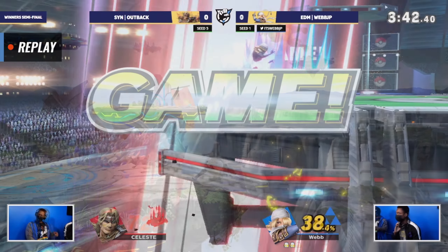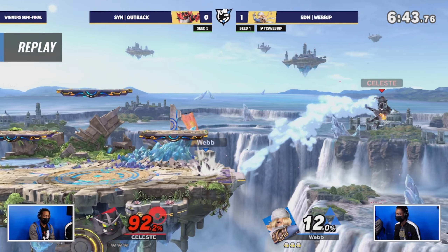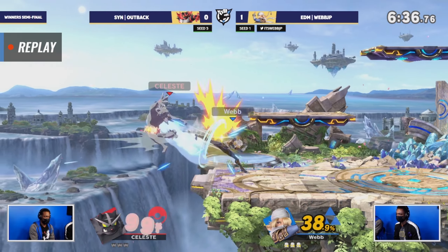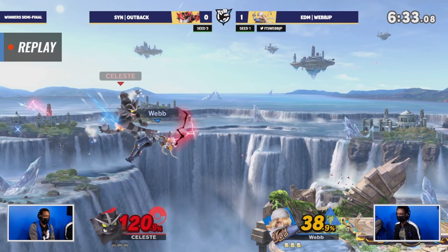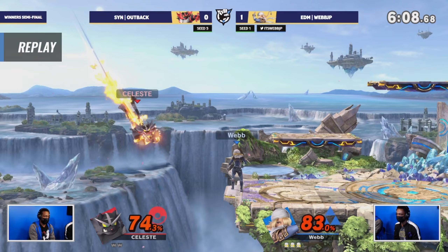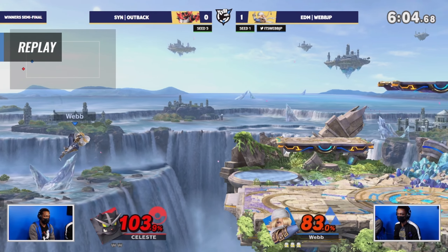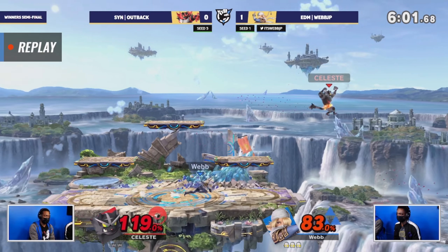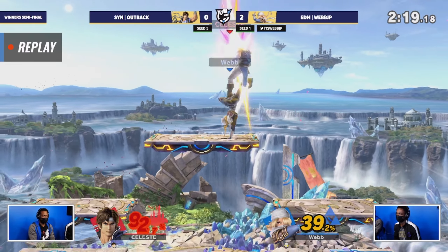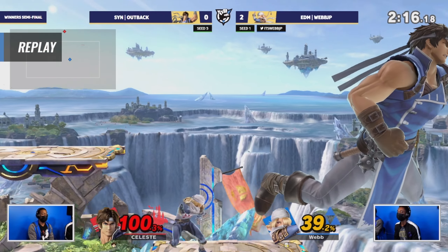I love watching when a pilot of a character just shows why a matchup is a plus-two. Credit to Outback for keeping it as close as he did — it really shows the power of the Belmont win condition when they can achieve it, just getting the opponent in the corner. Incineroar probably would have done fine with some different recoveries — a lot of the time immediately using his jump off stage, trying that high side-B or up-B super high. Webb is so good at covering those angles. Either way, Webb — first seed for a reason — moves on to winners finals to play the winner of Glutamate and Jucane.